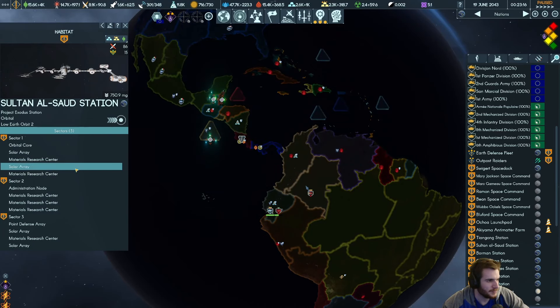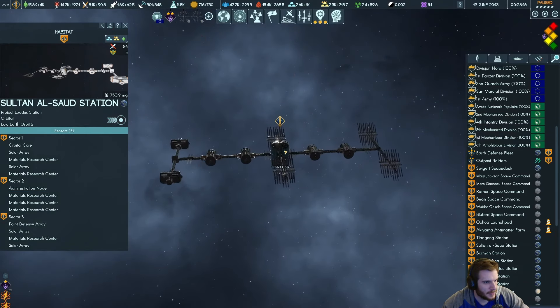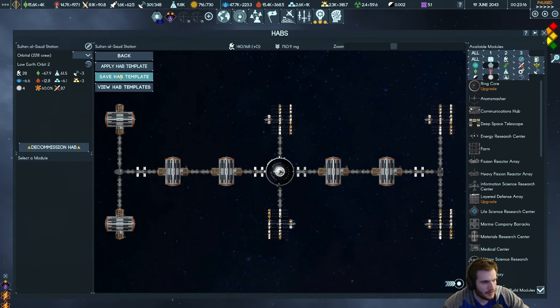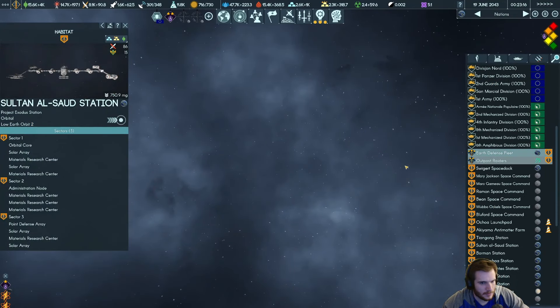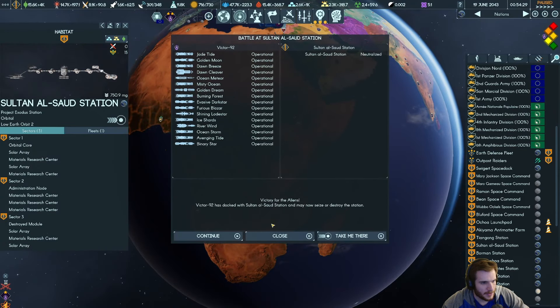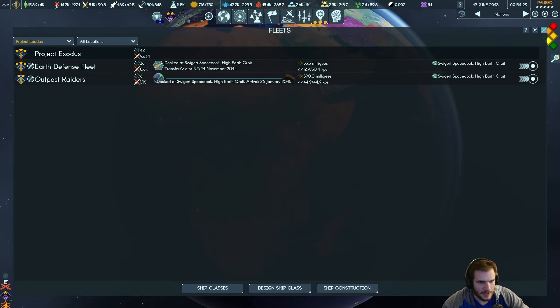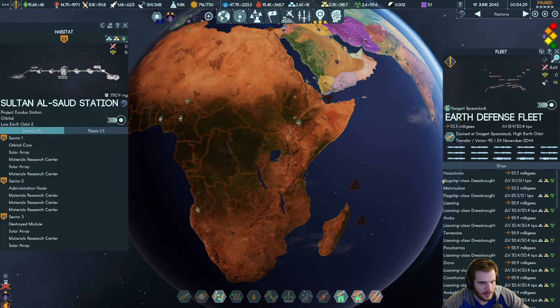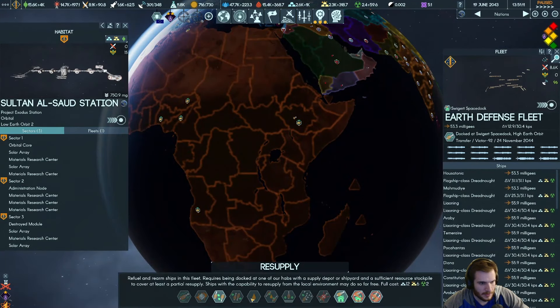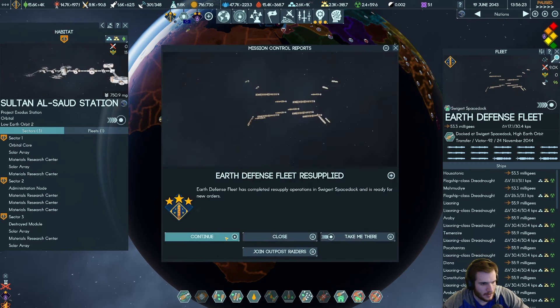Fusion pile — do I need this anymore? Probably. Let's go ahead and save this station. Accept the fight — auto-resolve it. I had this fleet staying here just for this. Are you resupplying? What's going on? Continue — you destroyed Sultan Al-Suth.